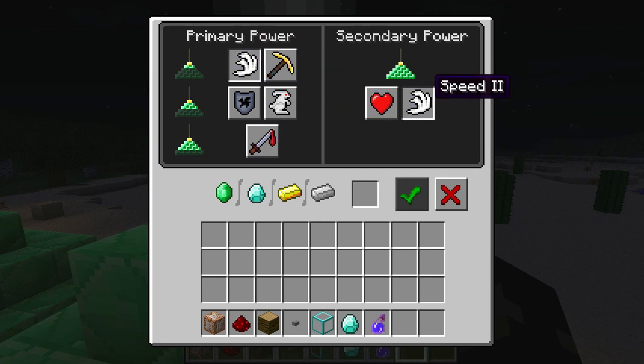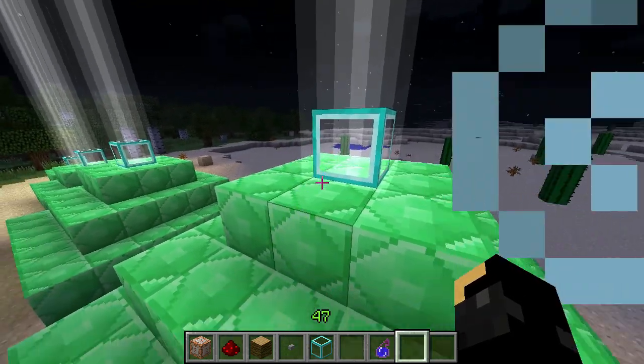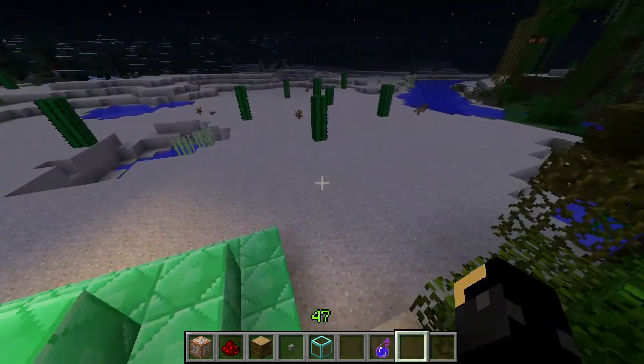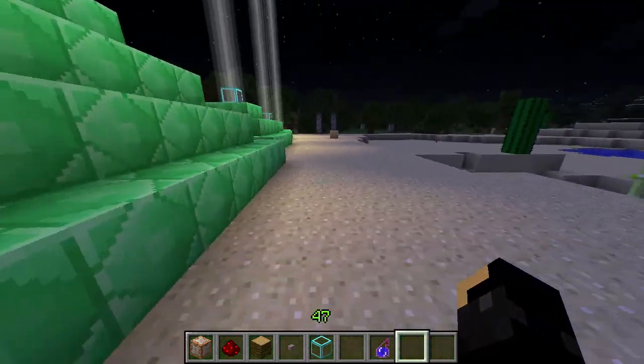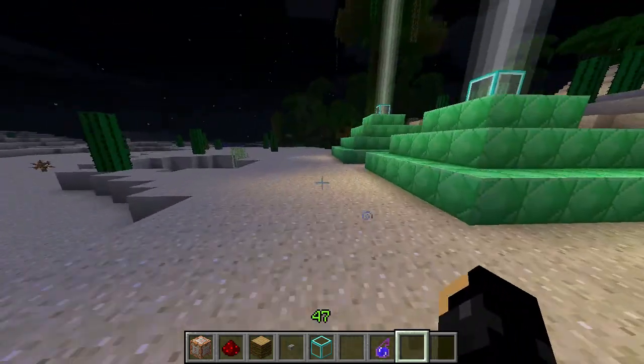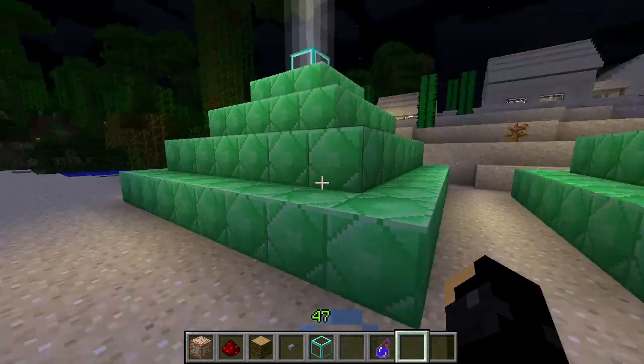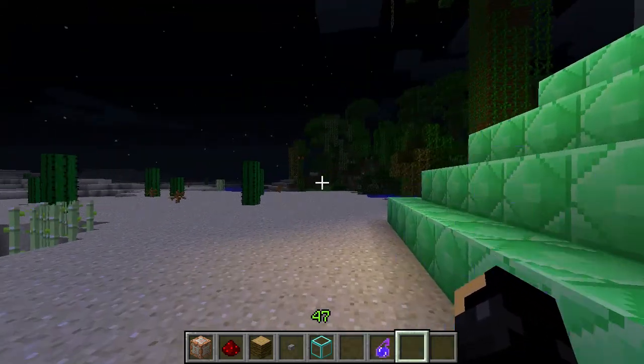For example, I'll go for speed two and activate it. Just wait a moment — and there we go. You see all the swirls coming off me. So I'll just drop down. And now, as long as I'm within range of the beacon, I'm incredibly fast. The speed will just keep regenerating as long as I'm within range. The higher the pyramid, the further the range.